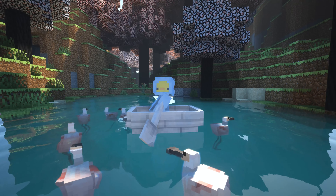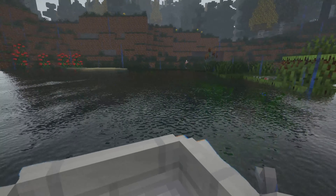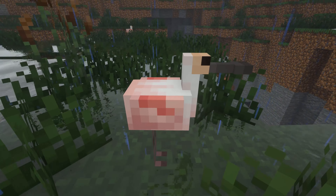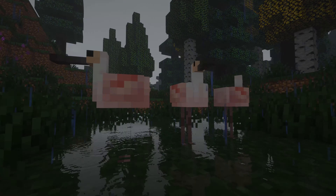Next up we have the spoonbill. The spoonbill is an adorable pink elegant bird which is a part of the Cooper's Critters mod. Spoonbills have this pure elegance about them which makes them absolutely beautiful, and they spawn in typical biomes that other Minecraft birds spawn in.